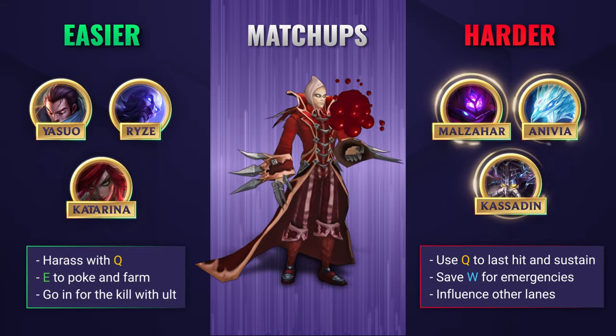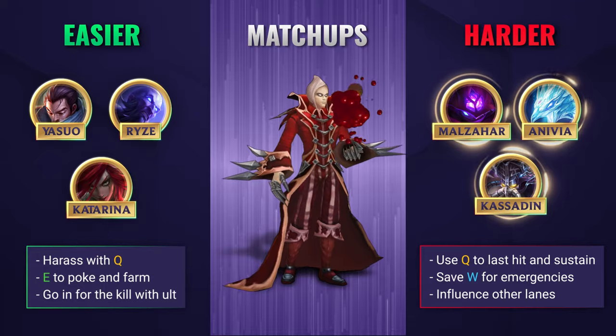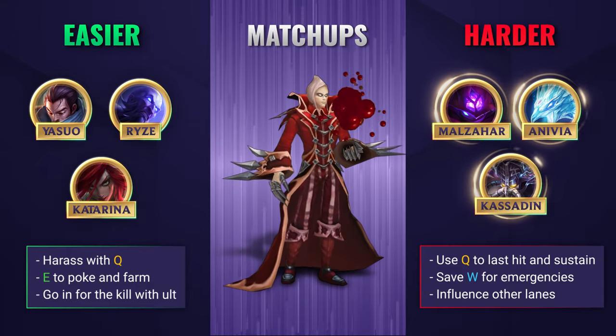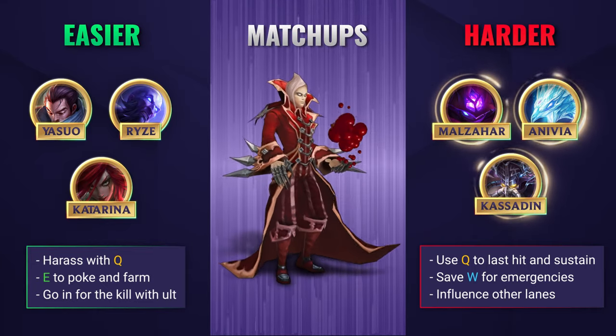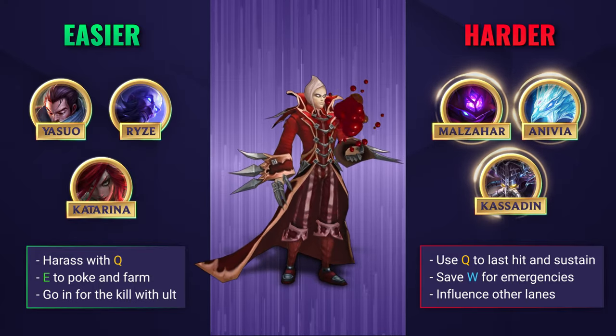Against harder lanes, you'll want to hang back and be careful. Use your Q to last hit minions and restore health while reserving your W for times when you need to escape, as you are quite vulnerable without it. Once you level your ultimate, you can try and look for opportunities to deal massive amounts of damage to your lane opponents, or even look to influence other lanes. Remember, Vlad scales hard, so keep up the farm and wait for that glorious item power spike.